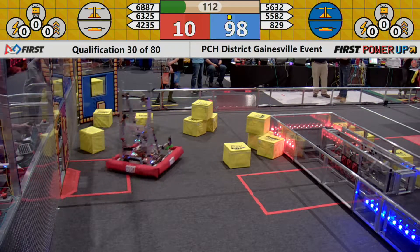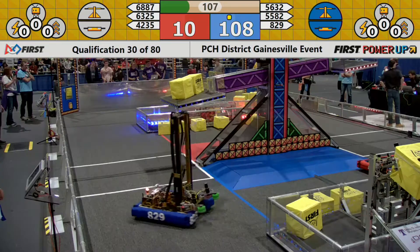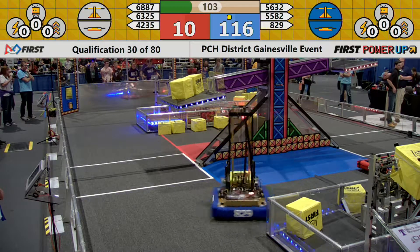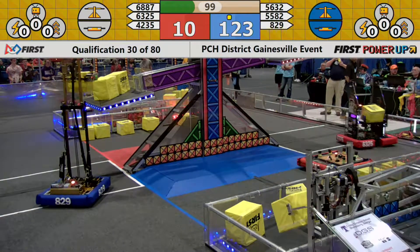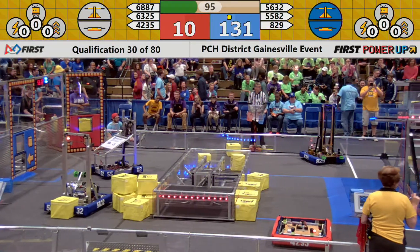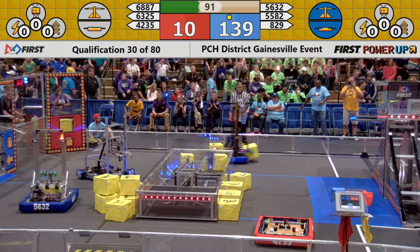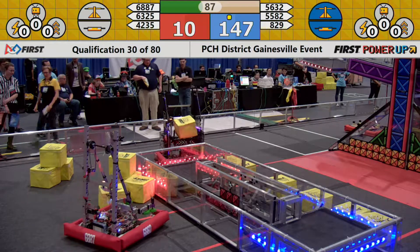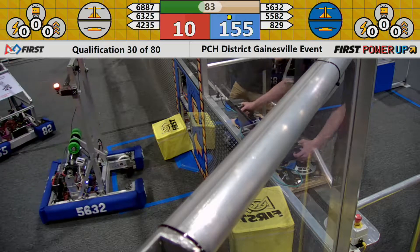Placing it in the vault can help them score those valuable boost points. The blue alliance now has control of both the scale and the switch. They also completed an auto quest in autonomous — all three bots crossed the line and they had control of their switch. The score is now 124 to 10 with 96 seconds left to go in match number 30 here at the Peachtree District Gainesville event in Gainesville, Georgia — week one Power Up.